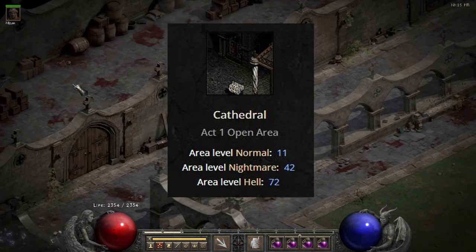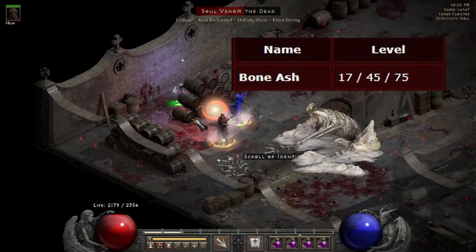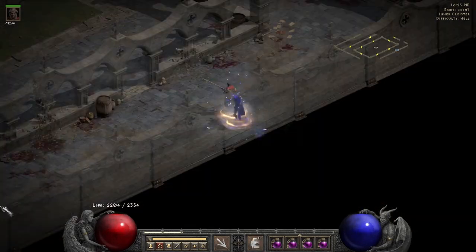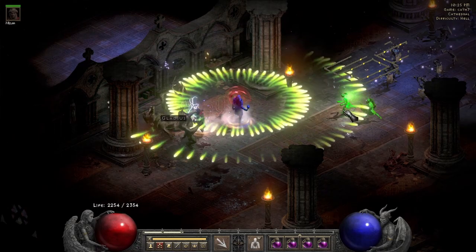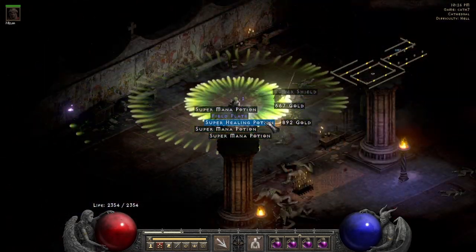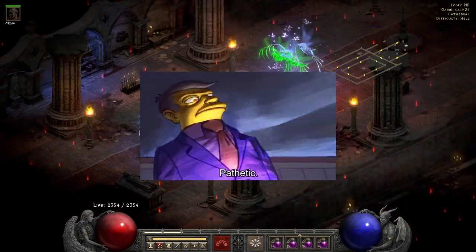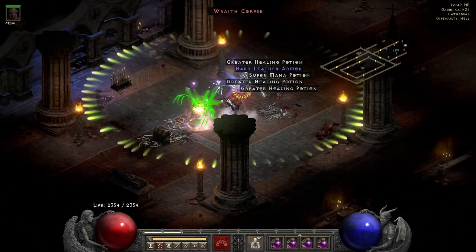The area level is 72, which is on the lower side, but the super unique Bone Ash is level 75, so that makes it a little better. The real advantage of the cathedral is its static map, which can be cleared in 30 seconds or less if you're going fast. The disadvantage however is that the density in this area is quite frankly pathetic, so let's see how it held up.